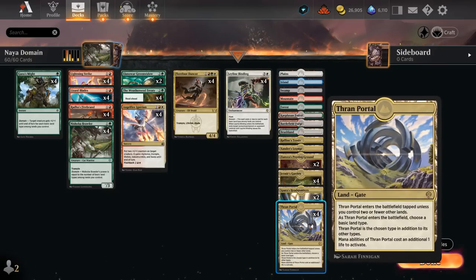And then four copies of Thran Portal. I've been very critical of Thran Portal in other decks, but here it's the perfect fit — it comes into play untapped early on when we want to be curving out, and we can choose any basic land type to help complete Domain. It does cost one life every time we tap it, and it comes into play tapped later in the game, but hopefully by then it doesn't matter too much.